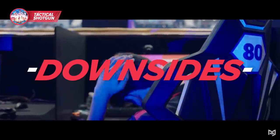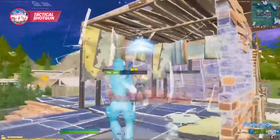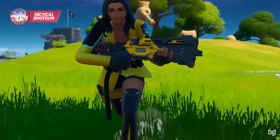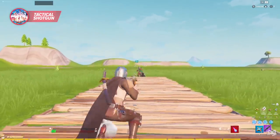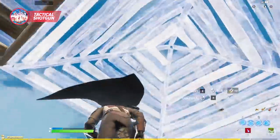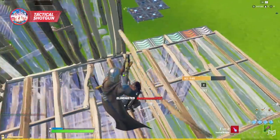As for the downsides, the only real one we can think of — and this is a big one — is its range. The Tac hits like a dry paper towel unless you're right on top of your opponent. Beyond one and a half tiles away, it's just kind of weak, and that can make a big difference in the outcomes of your fights, especially if you don't properly play to the effective range.